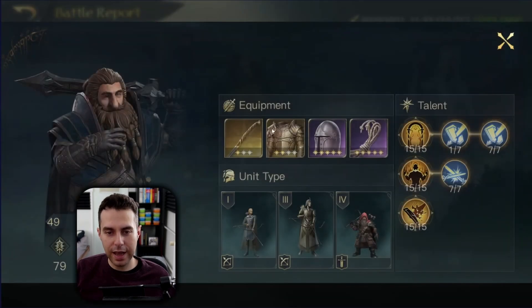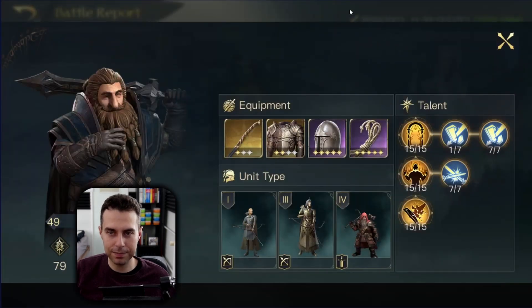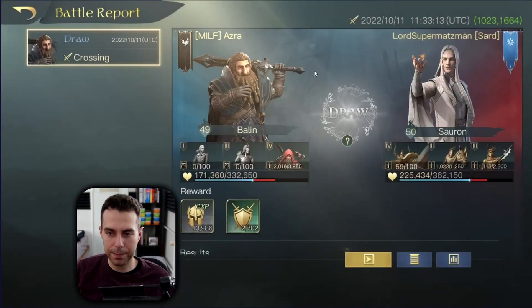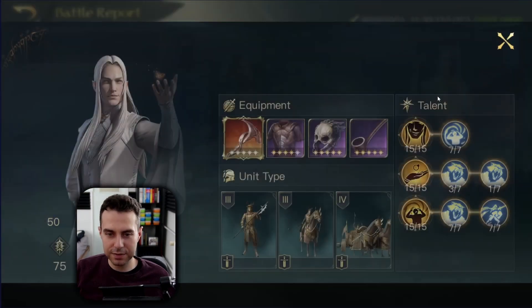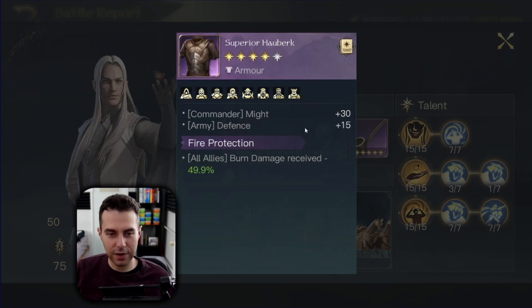Here is another Sauron fight — I've switched the Guardians with Depth Defenders and instead of the Hauberk with Fire Protection I'm running Durin's Plate with Vulnerability; everything else stays the same. What does Sauron have? He's got the Respect 10 item — tons of Focus and plus HP for his army, but the special effect isn't really working against us here. Then he has Fire Protection.